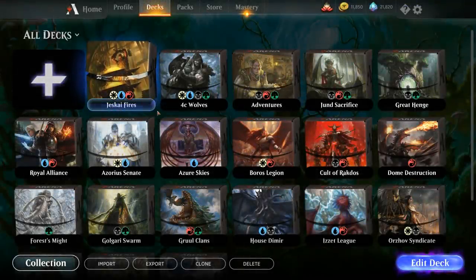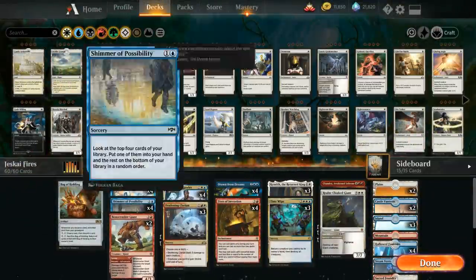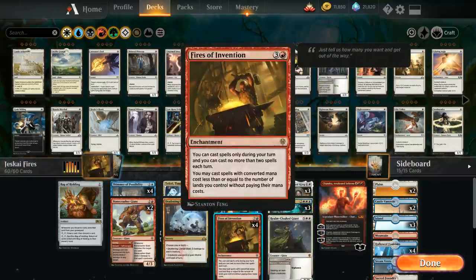Hello and welcome to another Magic Arena gameplay video. Today we're taking a look at a Jeskai Fires of Invention deck built around the powerful 4-mana enchantment from Throne of Eldraine. Fires of Invention has a lot of different abilities so let's read through them here.